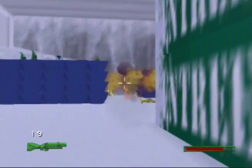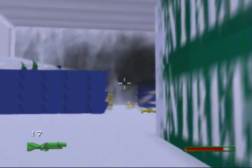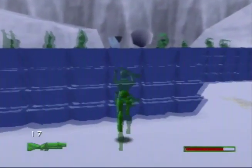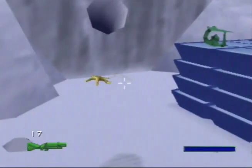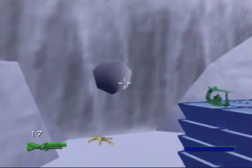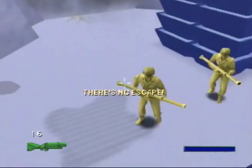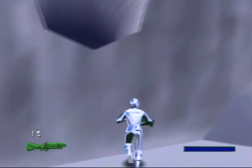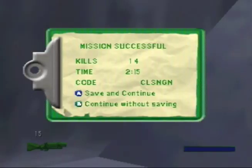Eventually some guys with bazookas are going to come out. When they do, they can be a very serious issue. Be careful — I recommend getting the armor that's up here for when they come. Got my sample. Now to find Vicky. We're done with that in 2 minutes and 15 seconds on the nose. For my blind viewers, what is the code? C-L-S-N-G-N. Let's keep going.